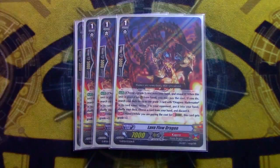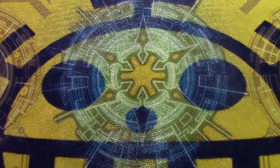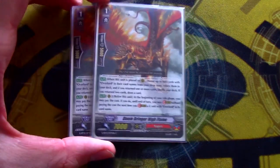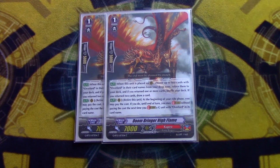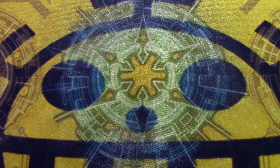Next, we're going four copies of Lava Flow Dragon, who's your generic Stride Fighter, because striding is kind of what you do with this deck. Next is two copies of Doombringer Highflame, who's a pretty nice card. On call, choose up to two Overlords from your drop and shuffle them into the deck — if you returned two cards, you can draw a card, so it's basically a net plus one. And at the beginning of your ride, you can retire it and stride for free if you go into an Overlord G unit. I'm probably going to take it out for Bellog though because it just doesn't really do a whole lot, but it's nice.